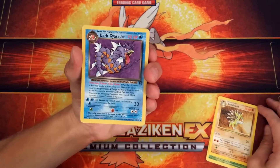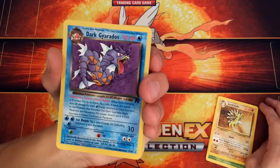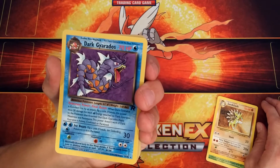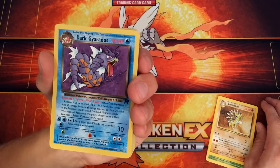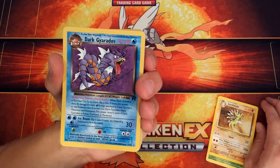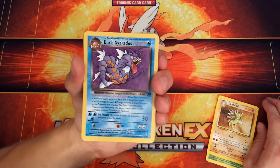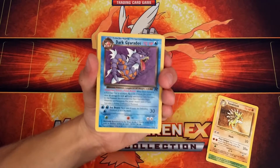A Dark Gyarados — when did this come out? 1995. So that's Pokemon Power Final Beam. When Dark Gyarados is knocked out by an attack, flip a coin. If heads, this power does 20 damage to each water energy attached to Dark Gyarados — to the Pokemon that knocked out Dark Gyarados. Apply weaknesses and resistance. This power does not work if Dark Gyarados is asleep, confused, or paralyzed. Not bad at all. I mean, it only has 70 HP, but a lot of cards didn't have a lot of HP back then.